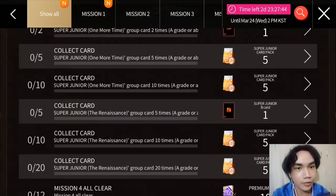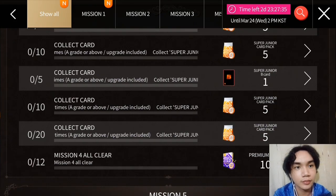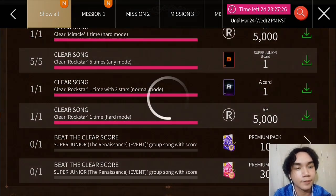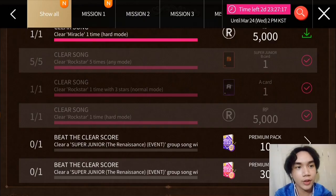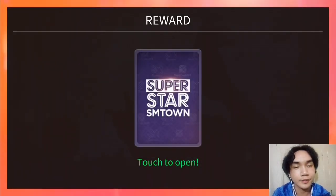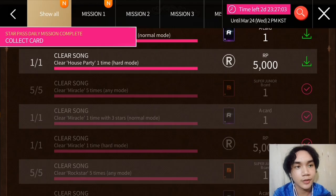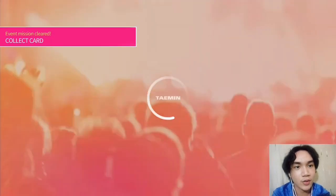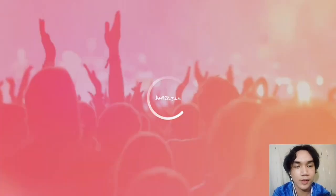For Mission 4, it is to collect A cards or higher. Let's go to Mission 1 and claim this 5,000 RP. For Rockstar, let's claim this A card and this Super Junior B card. Let's also claim this 5,000 RP and this A card. We got Dance. Let's claim this Super Junior card, another 5,000 RP, and House Party. For this A card — let's see who it is: Yasung. I also got Ryo Wook, Yasung, and Donghae — so 3 out of those cards.